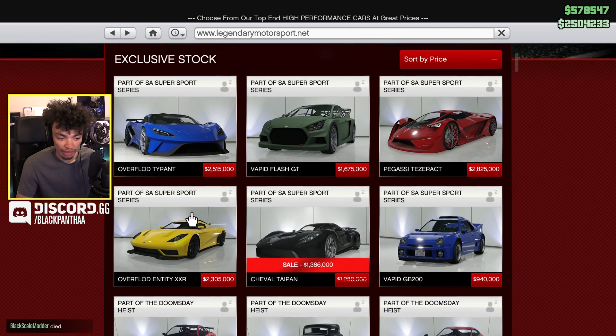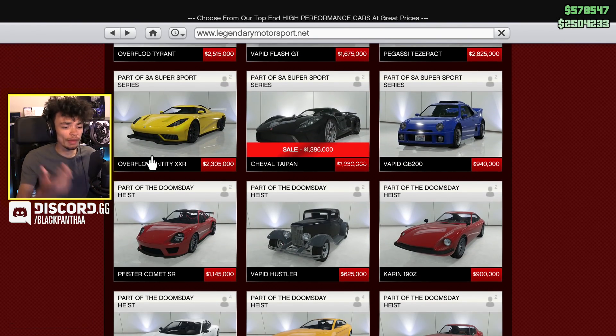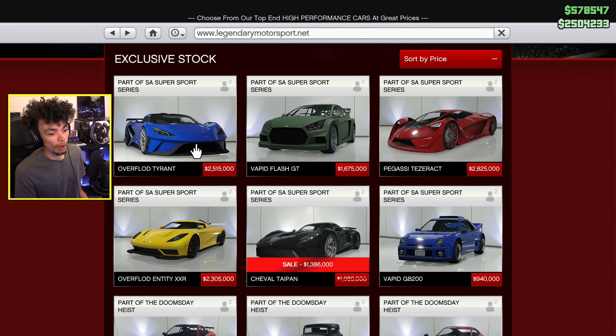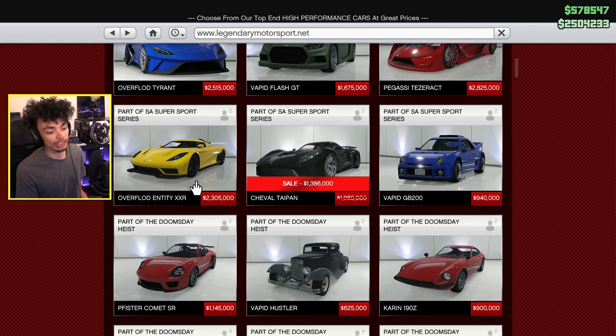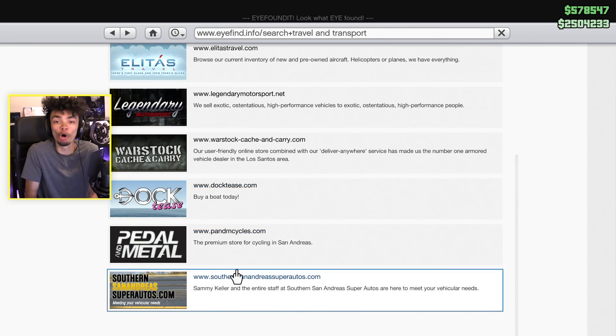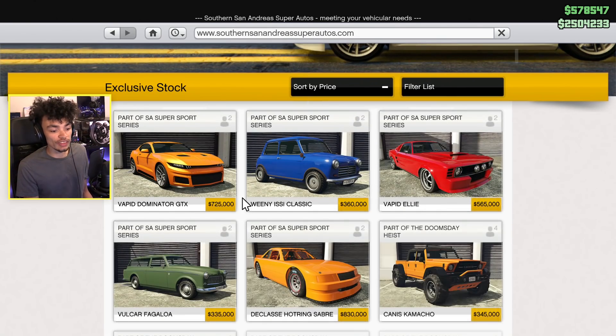Overflod — this is a new brand, I think. I've not heard of it yet. No, they made the Entity. It's not a new brand. It's a brand that just makes supercars. They are very boring. Although that's a really nice looking car, it looks exactly the same. It looks somewhat different, but it looks similar. It's a board of the supercars. So we're going to the classics today.